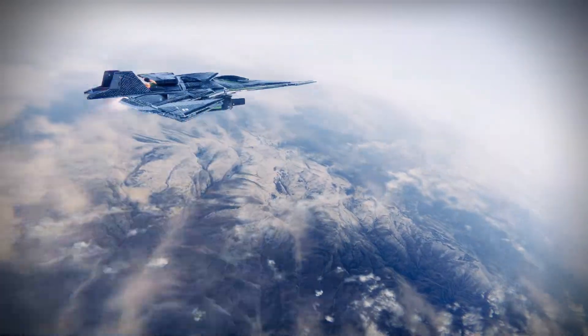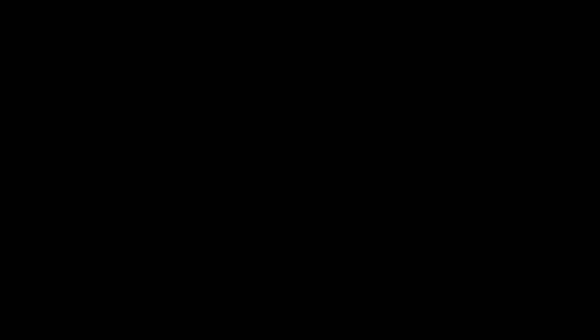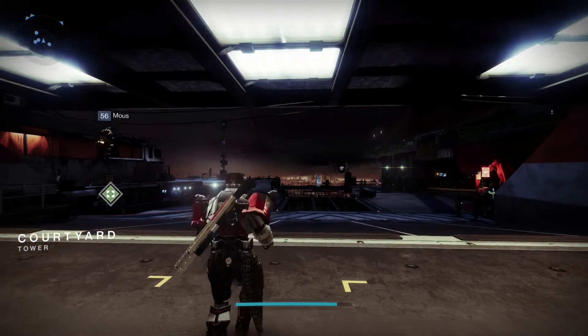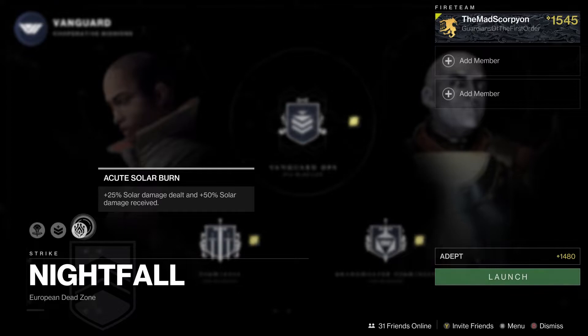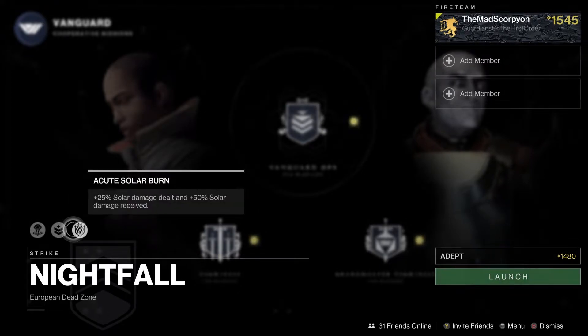If you wish to grind the Vanguard ranks and hit the pursuit weapon rank, rank it up fully to get an ascendant shard, get that exotic on rank two, or just whatever you want — it is boosted Vanguard ranks now. They did keep their word and included the little icon to show that it is boosted Vanguard rank, as well as the acute burns which reworked the benefits of incoming versus outgoing damage.